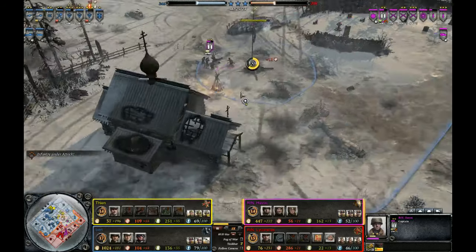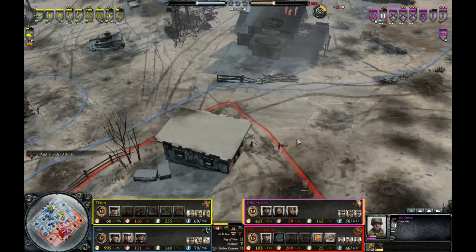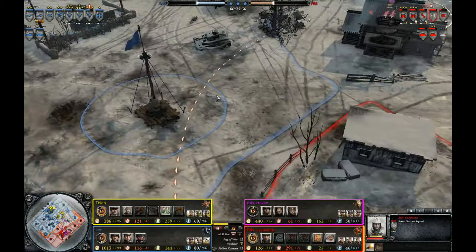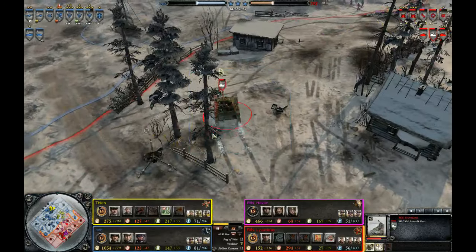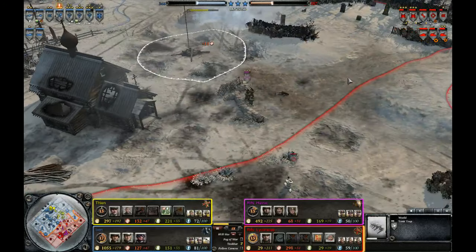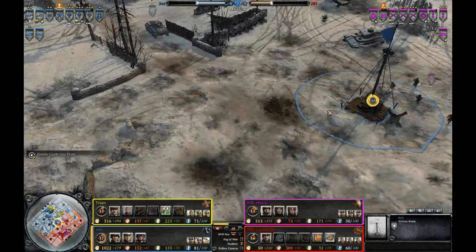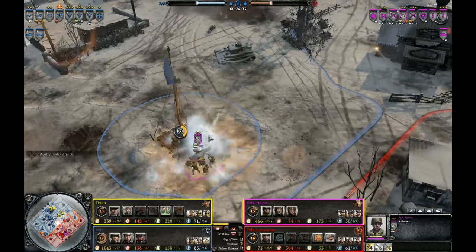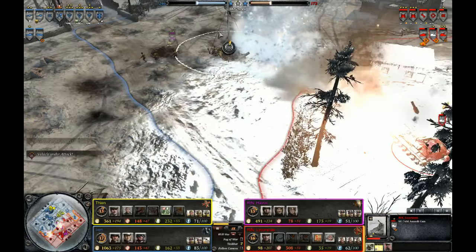The Axis have managed to get a triple cap going. While the Allies earlier had a triple cap and managed to reduce the Axis to 250 VPs, the Allies are in an even worse position — at 202 VPs. Unlike the Axis earlier, who had units already going back to capture points as soon as the triple cap was in effect, the Allies are still mustering up and replenishing their forces at base. There is one Rifleman squad, and unfortunately for the Axis there are no machine guns covering the middle VP, which I feel like is a mistake. A Stuka will come down and destroy the SU-76, so that was a pretty good Stuka barrage — already up to vet 1 with seven kills.